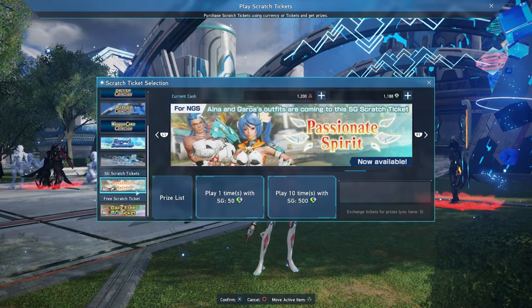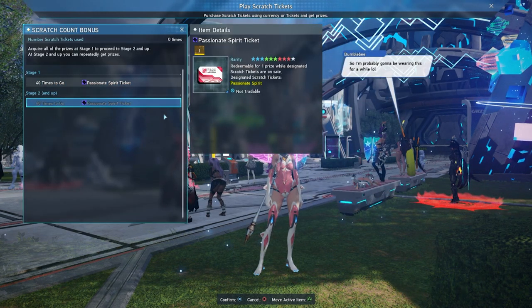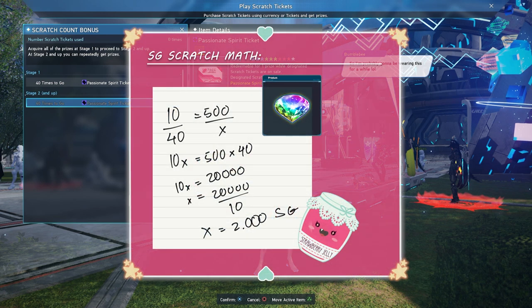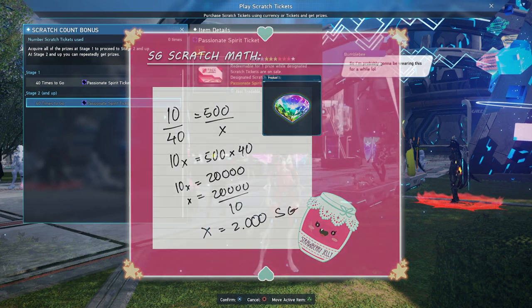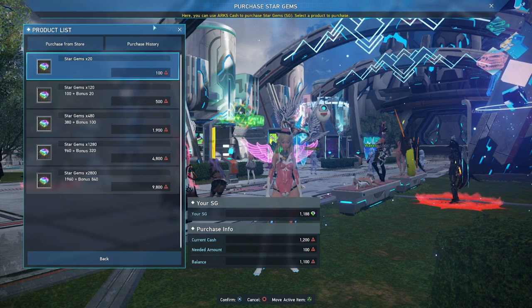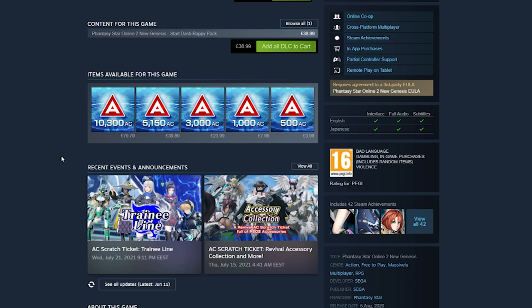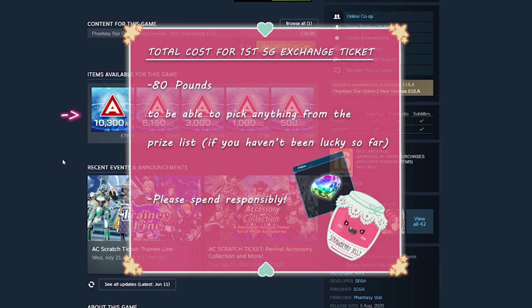For the SG scratch the prices are a bit different. As you can see, you can only get two prize exchange tickets. For the first one you need to have made 40 pulls. If 10 pulls cost 500 SG, then 40 pulls will cost 2000 SG. It seems you purchase SG by exchanging AC — the pack that gives 2800 SG is the one you'd want, costing around 9800 AC, which means buying the most expensive AC pack at around £80 for 10300 AC. Looking at these calculations, I don't think buying SG is worth it, and the prize list isn't as rewarding as the AC one — but please make up your own mind.